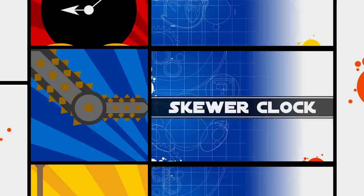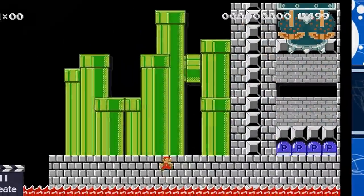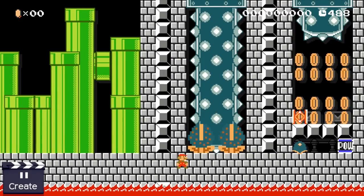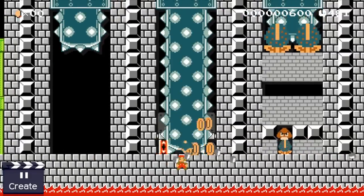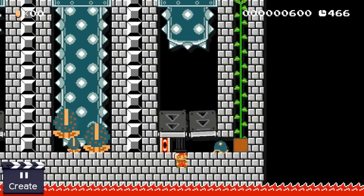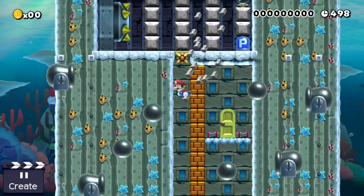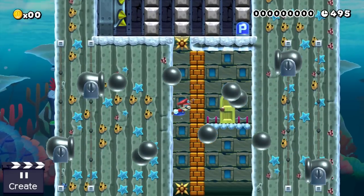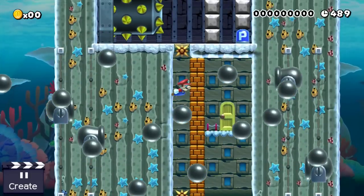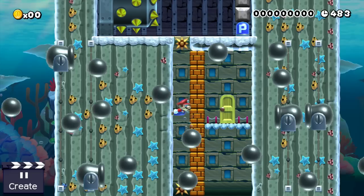Next up is the skewer clock. Skewer clocks are really easy to set up, can run for a surprisingly long time, and can be set up to trigger a p-switch, a pow block, reward a key, or activate a question block once expired. The main idea is to abuse the fact that skewers interact with almost nothing but blocks. Here we trapped Mario underwater — his movement options are limited as he is only able to swim up or down. This wouldn't be a huge problem if it wasn't for the cannons which constantly shoot cannonballs towards our poor plumber. At the top is a skewer clock which expires after 22 seconds and then finally opens up the exit path.